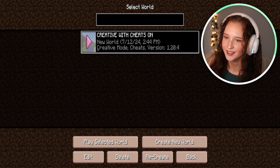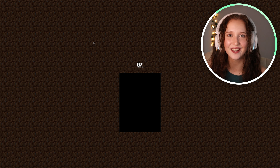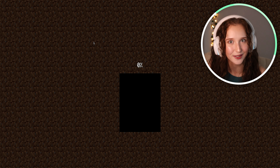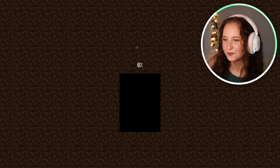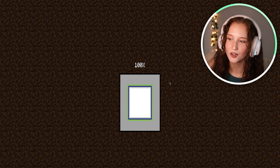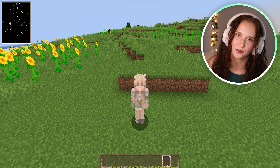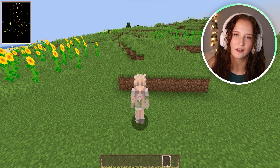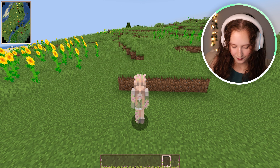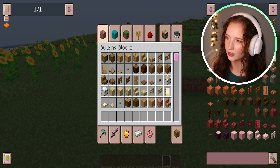First we're going to launch a single player world. We're going to make sure that it's on creative mode and that cheats are on. It is very important that cheats are turned on because if they're not then you won't be able to get the command block, and I'll show you exactly why once we load in. Also disclaimer, the only way to get the command block is if you're in creative mode. You can switch back and forth from survival and creative if you want, but the only way is with creative mode.